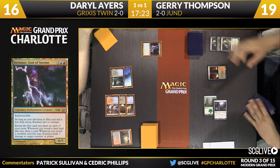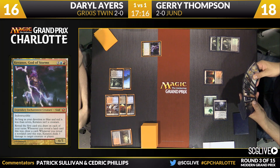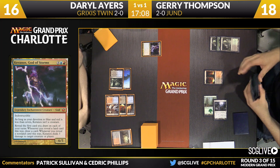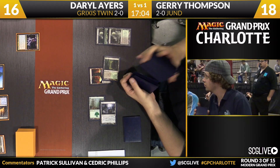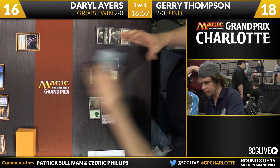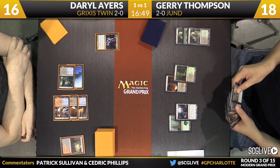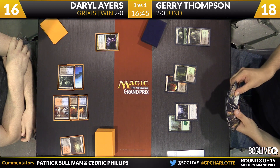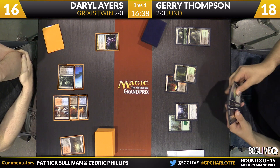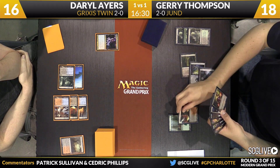Keranos is a big vulnerability for Jund. Jerry does have the answer in Unravel the Aether, but right now Jerry has no board. Keranos is very powerful in a long game against a deck packing a lot of discard and removal. If Jerry doesn't have his Unravel the Aether, he's in some trouble. Thompson's going to search up a non-basic land — it feels as though Jerry says, I don't feel like you have Blood Moon, or he just can't afford to play around it. Dark Confidant is the draw. A strategic edge that Grixis has in this matchup is it's always tough for Jerry to tap out for something big because of Cryptic Command. But Daryl doesn't have the same fear — if the board's neutral, Daryl can just cast his stuff.